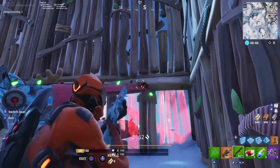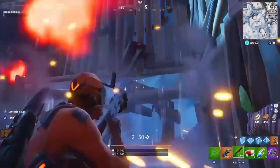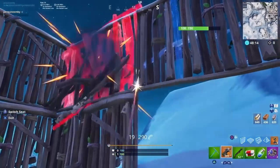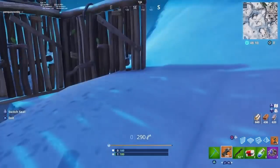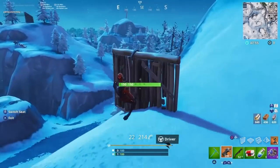All you want to do is box a plane in — that means just build around it and make sure one of the wings goes through the walls. Then you want to go in the plane, switch seats, preferably in the back, and if you have the angle on it, just shoot the plane's wing through the wall.